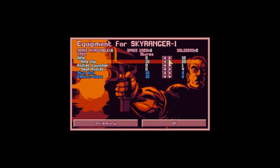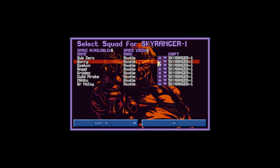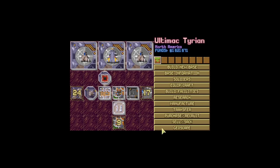Here are the various things we want to equip onto the Sky Ranger — the rifle, the stun rods, and the electro flares. Always useful to have. In this configuration, Sub-Zero, Barry, and Gaston will actually be the first ones out of the Sky Ranger, whereas the people at the bottom will be exiting last. Something to remember.